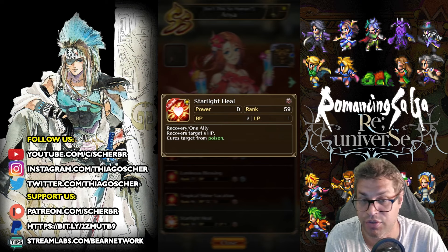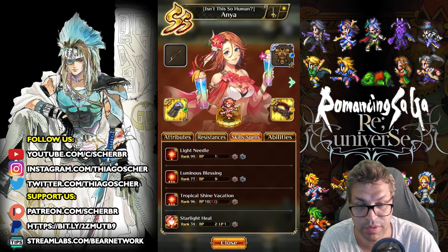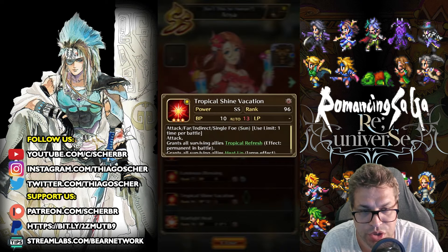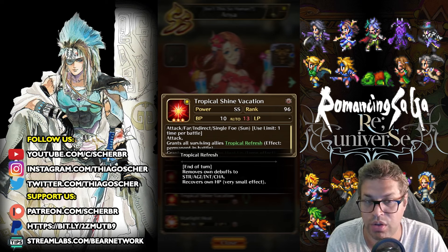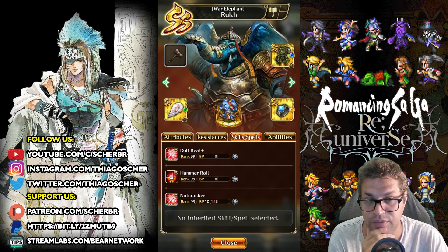Our recovery spell is classified as recovery type, and that is very important because there are skills that will also heal by the end of turn — stuff like Tropical Shine Vacation that gives Tropical Refresh, a very small effect. This type of skill will not get better when you level it up.